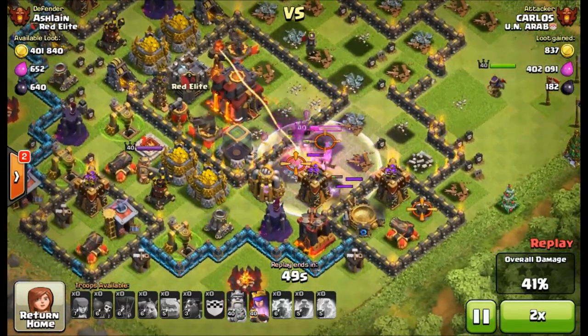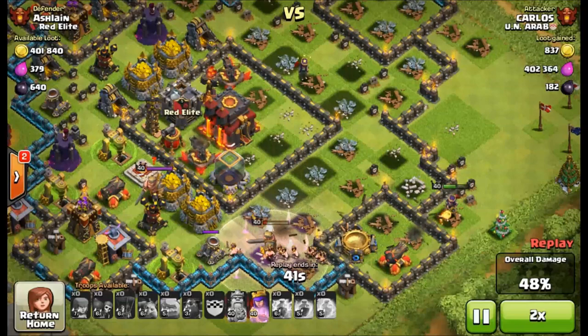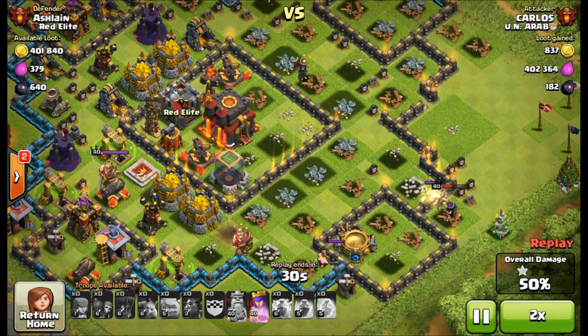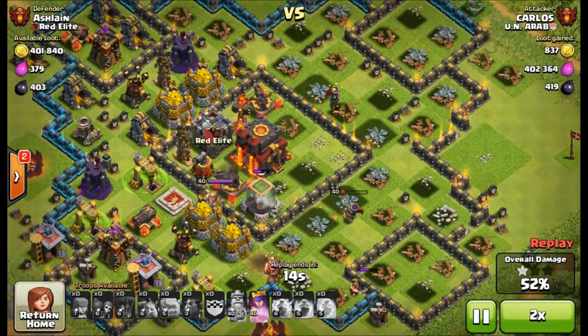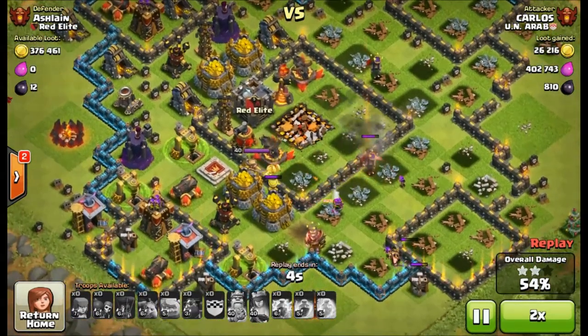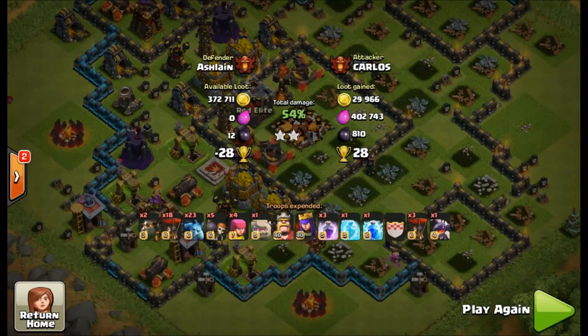The Barbarian King rage ability has been used. The queen only has a couple distracting units. But once she takes down that cannon, she's going to go straight for the town hall. The queen takes down the spell factory, then gets on the dark elixir, and pops that royal cloak at the very last second. The town hall didn't have much hit points left, and boom — my village goes down. Two star, 28 cups. Ouch.